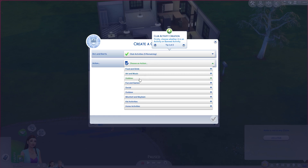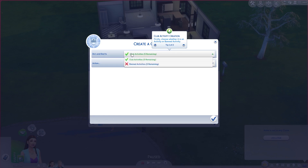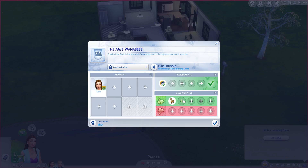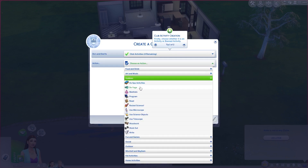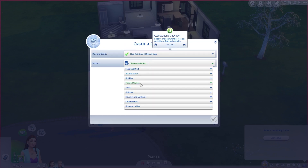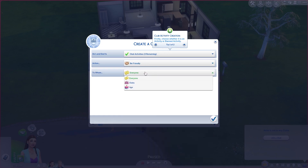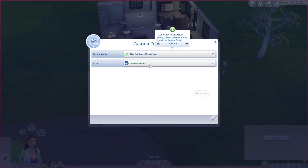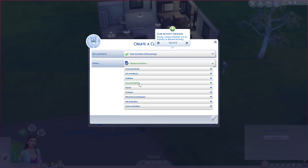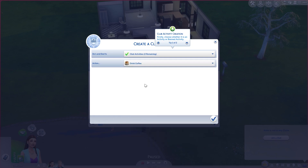Now for club activities — Food and Drink, Art and Music, Fun and Games. Let's do Play Don't Wake the Llama. For hobbies let's do Read. For social let's do Be Friendly to everyone. For outdoor, let's not do Use the Jump Platform. For Food and Drink, Drink Coffee — yes.